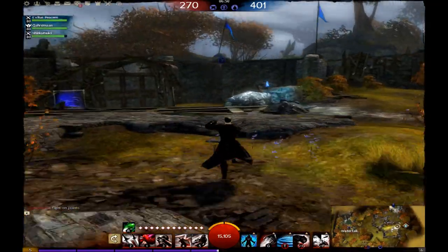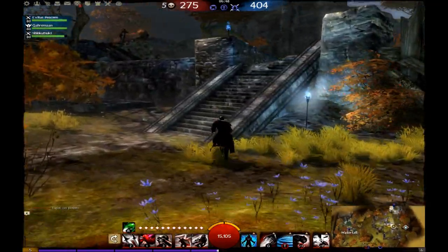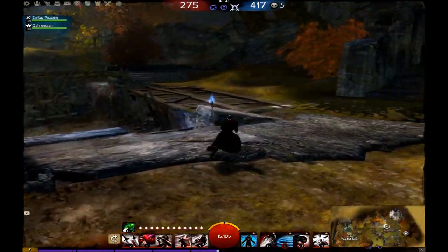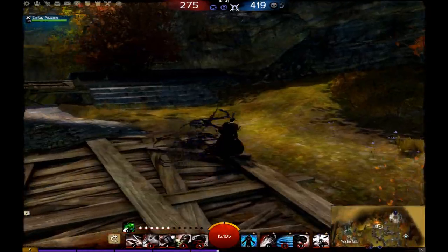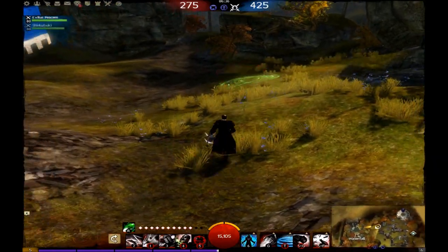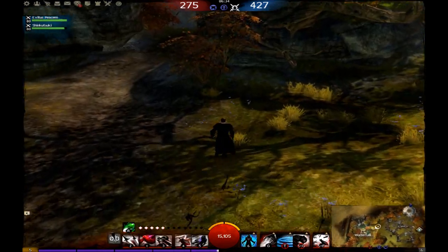Later on in a different match, I want to get to a point as quickly as I possibly can. I do this by switching to my shortbow and using the 5th ability to teleport myself across the map, making me move across it at a very much increased speed. This makes thieves very dangerous at capturing points.